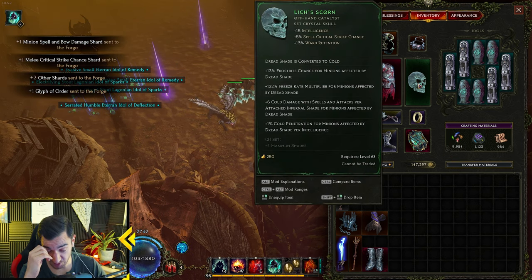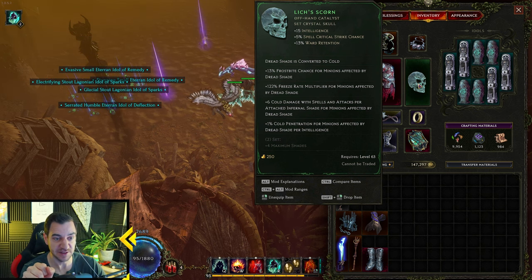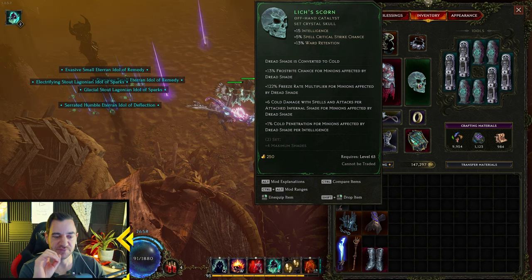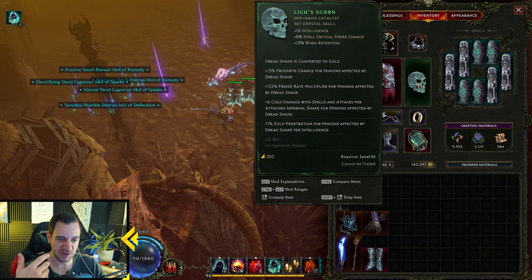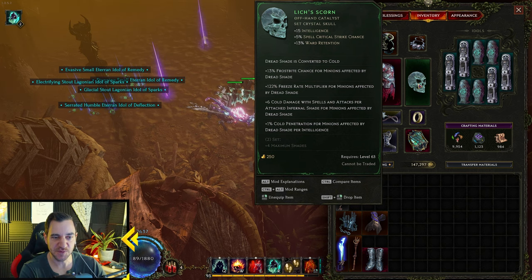I was playing around with the Lich Scorn for quite a while, and I actually like it better than the Necrotic version for a bunch of reasons. So, Dreadshade is converted to cold — that's the key thing. Dreadshade is our main damage dealer for the Wrathlord, because it gives him all the buffs: attack speed buff and crit buffs.